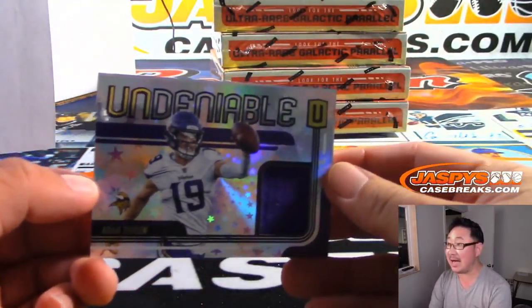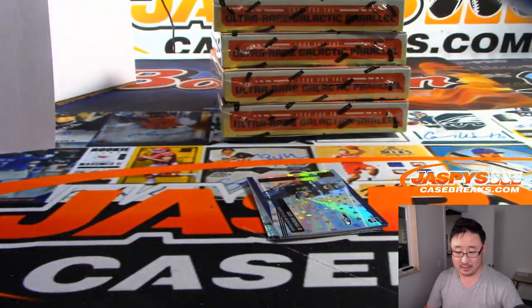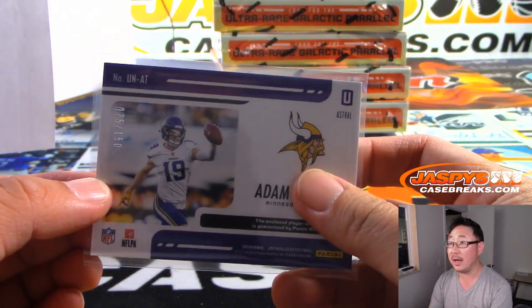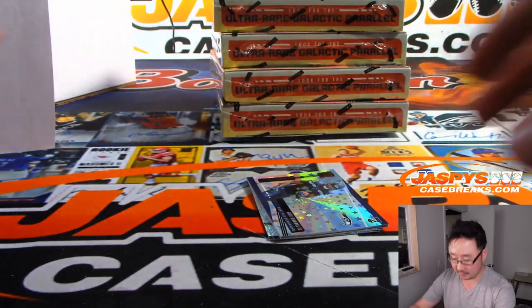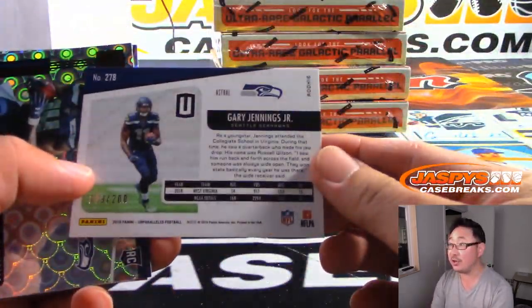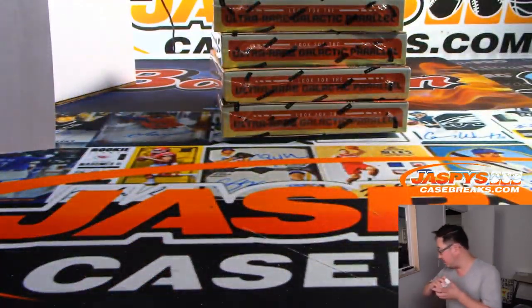We got an undeniable relic — Adam Thielen — that's for Pat Wolf and the Vikings. Out of 150. There's Gary Jennings Jr. to 200. And we've got four more boxes to go.